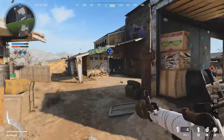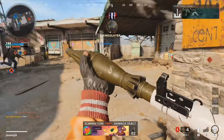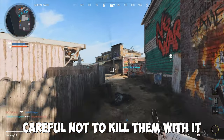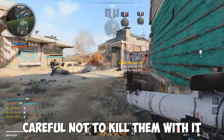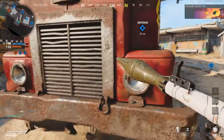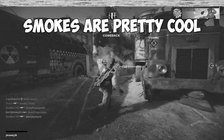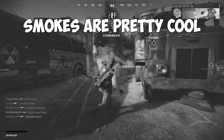The third method is pre-nading enemies. This isn't the most efficient, but it can help take out people with flak jacket. Just throw a Semtex or a nade near an enemy to get their health low enough so you can clean them up with a rocket. Using other equipment like flashes and stuns can disorient enemies long enough for you to pick up a kill. Smokes also work very well — just lurk in them and pick up a few kills.